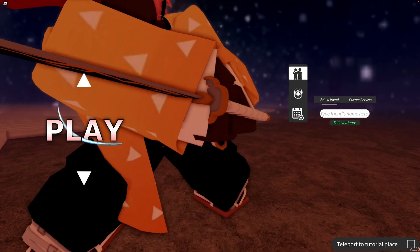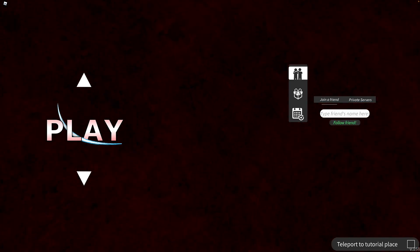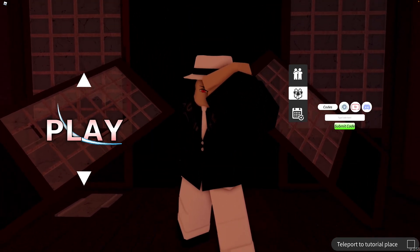There's a new update for this game, and as you can see, you can now enter codes in the main menu. When you're in the main menu, you're going to click on this gift icon here.